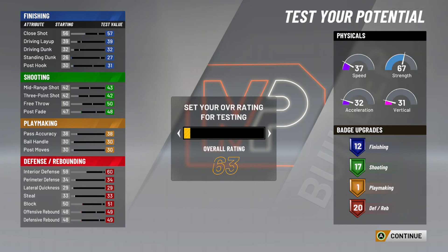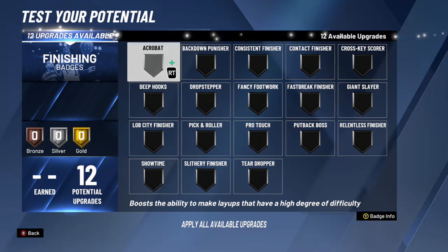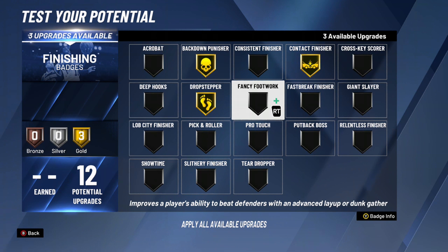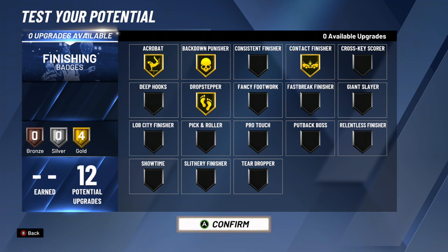I'd rather it be called something like a sharp-shooting rebounder, but it is what it is. For slashing badges, I go Gold Back Down and Gold Contact because I need to back people down and dunk on them, Gold Drop Stepper because that's a great post badge, and Gold Acrobat for tough layups. If you like catching lobs, go Lob City Finisher. If you set a lot of picks, go Pick and Roller. It's up to you.